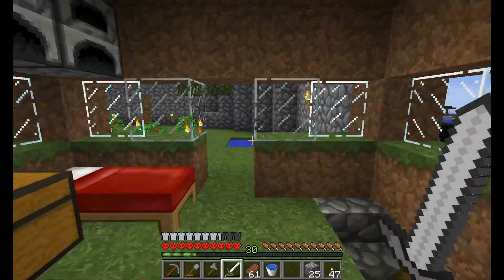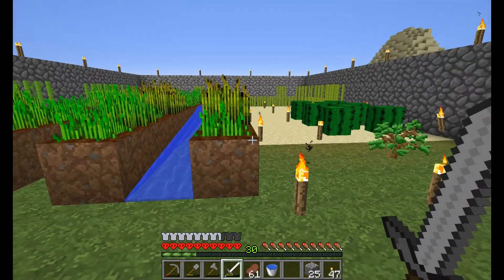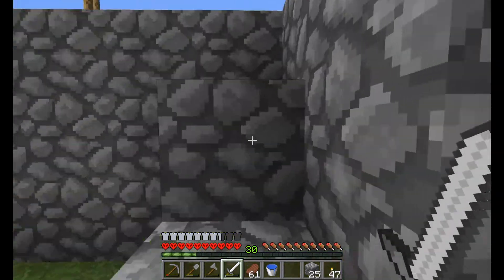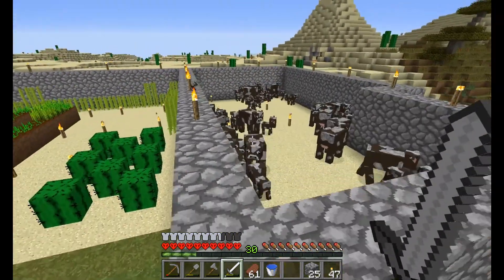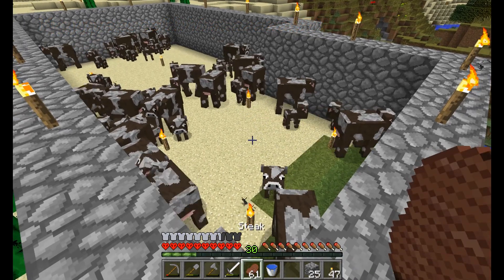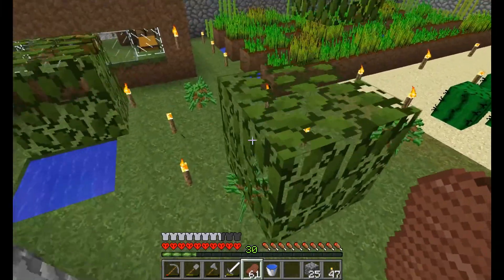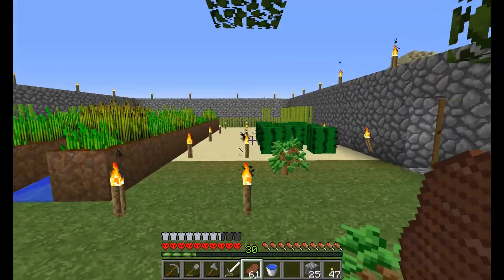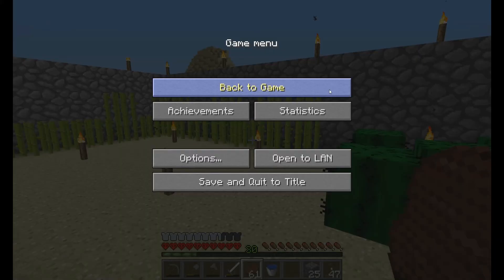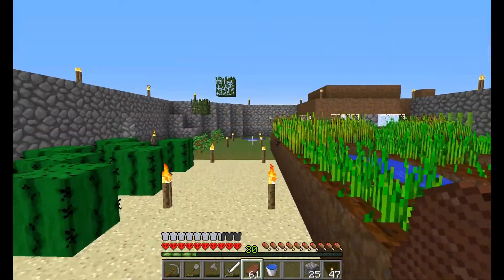Hi everybody, welcome to episode 5. So I have been busy actually. I have spent a lot of time offline. I have bred a bunch of cattle, so we have cows, which means we have meat — as you can see down there at the bottom I have a lot of steak. I've also been farming the heck out of the sugar cane, as you can see it growing around, and my just regular farm.